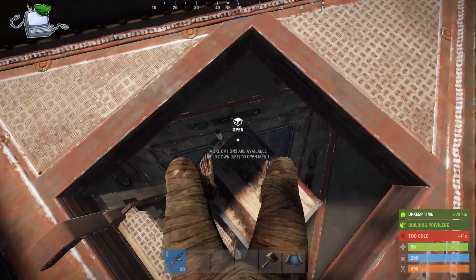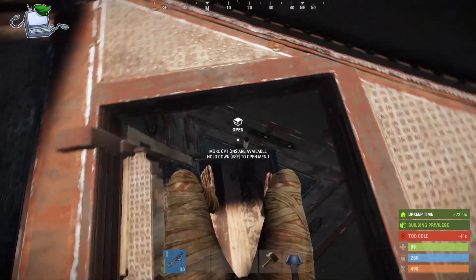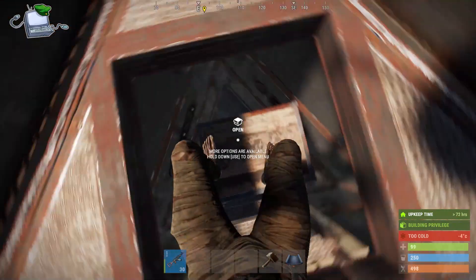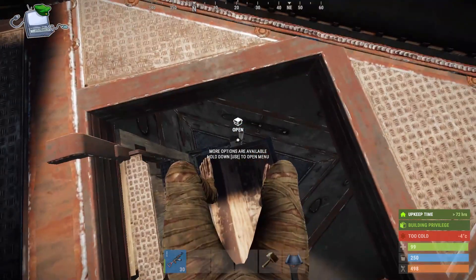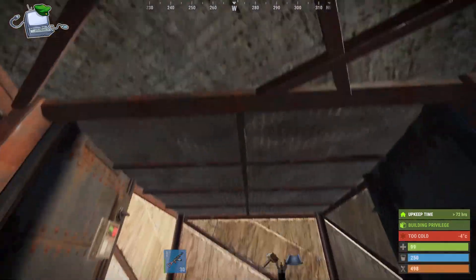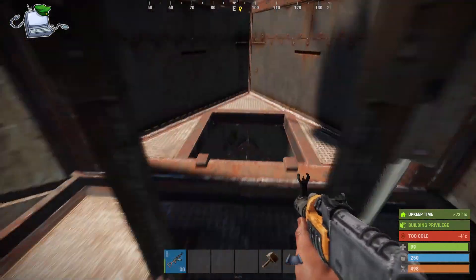I did put down a shotgun trap just here. Although in testing when I tried to go in there myself, it wasn't pointing in the right direction, so any attackers wouldn't really be affected by it. Depending on how you've got this set up inside, have a practice, have a play, and hopefully you can get the shotgun trap to actually shoot them using the doors up here.